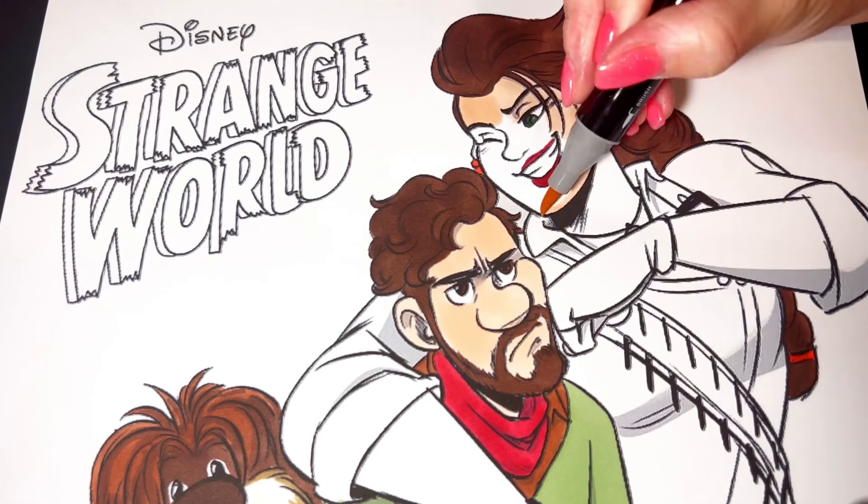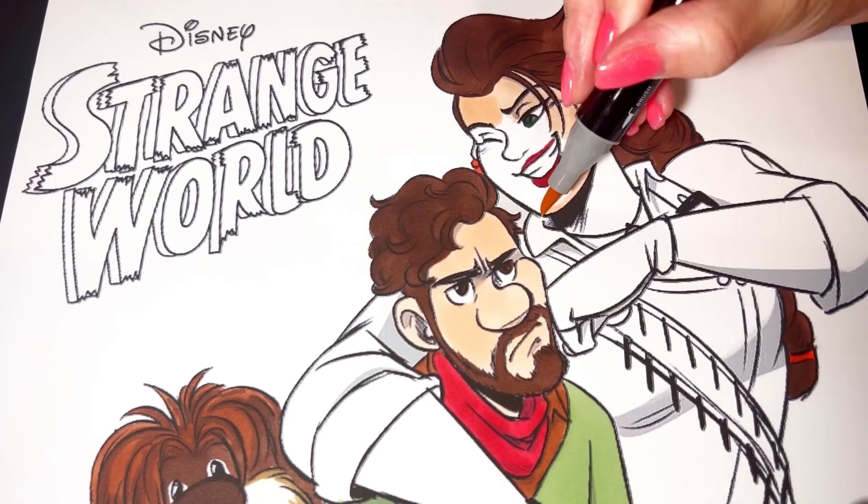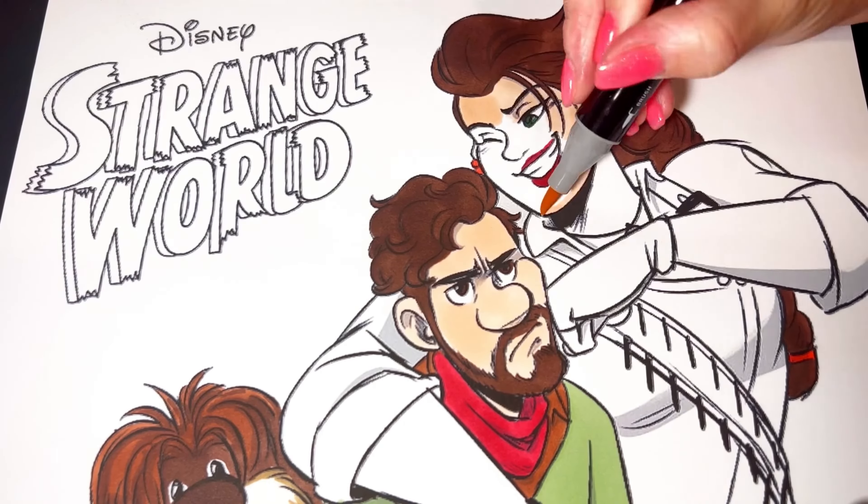The last thing we're going to color is the logo from Strange World — it's yellow and purple. All right everyone, I hope you enjoyed, thanks for watching!